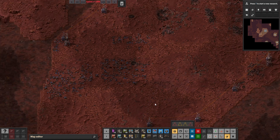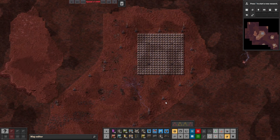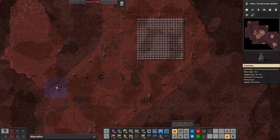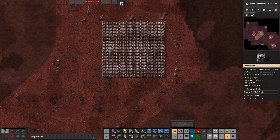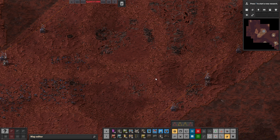Hello, I'm going to show how to make a logistics bot based on Fulgora. To start with, you need to place down substations, lightning collectors, and some accumulators to have electricity to work with.